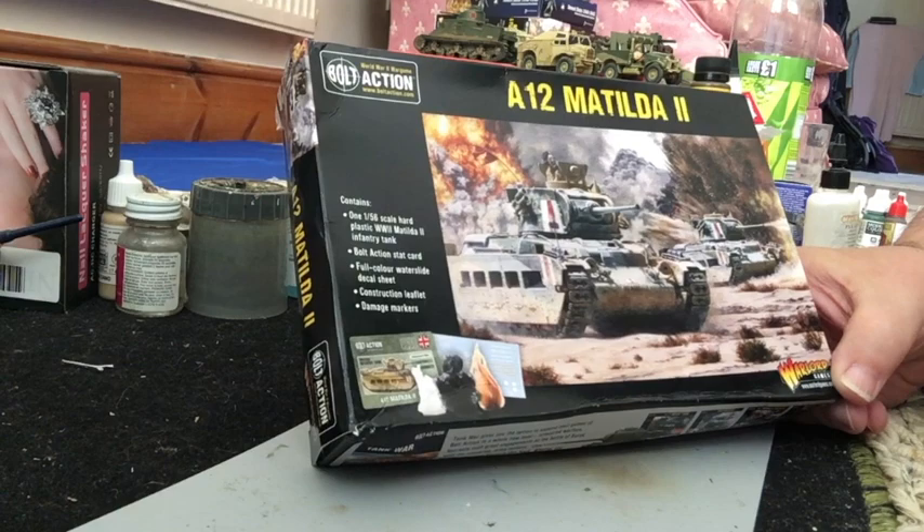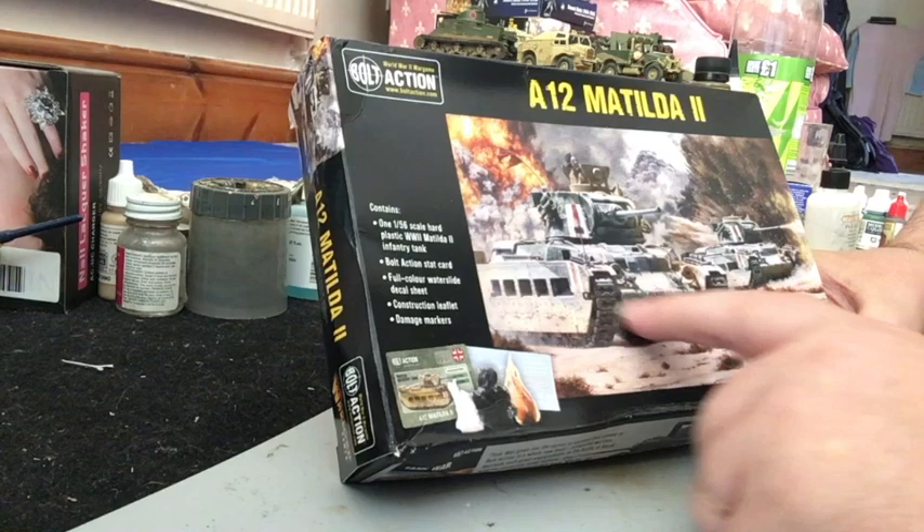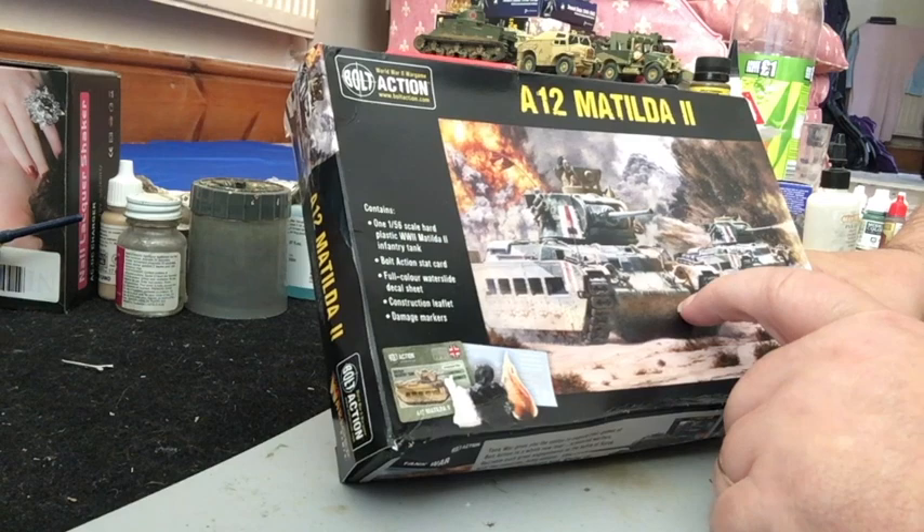Hi guys, girls and people with alternative pronouns, and welcome to Ray's Painting Place. In this episode we're going to have a go at one of these — a Caunter Matilda. This is the Warlord Games Matilda kit, great box art. This is the look that we're going for: the Caunter Camouflage, which was used in the early part of the Desert Campaign — sort of geometric contrast panels on the vehicles, really distinctive look.